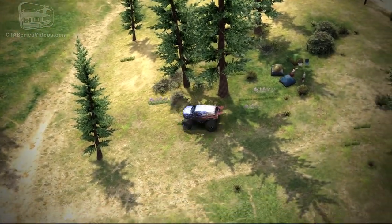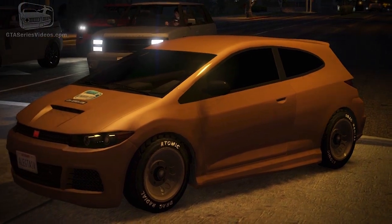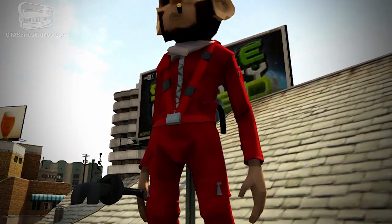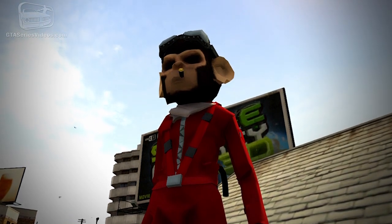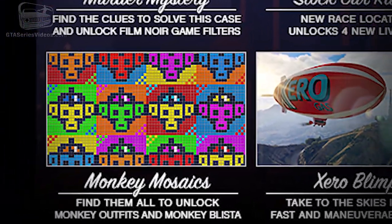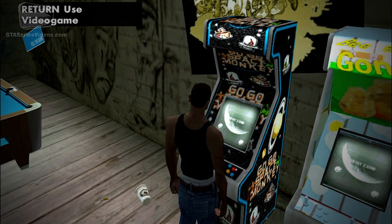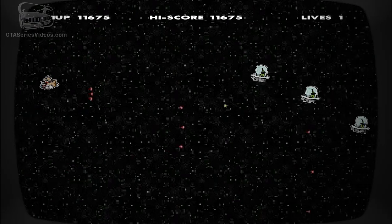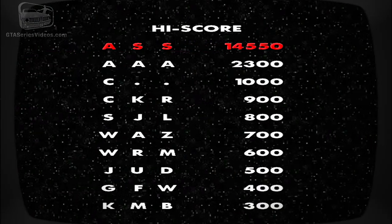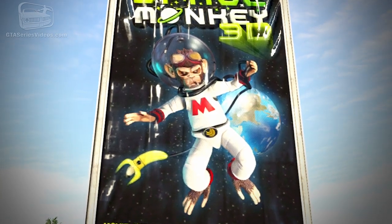There's also an exclusive Go Go Monkey blister for returning players, and new monkey outfits for everyone that are unlockable. By locating and photographing every monkey mosaic in town painted by some mysterious street artist, the monkey suit is yours. Both the blister and the outfit could be tied to the Go Go Space Monkey minigame from GTA San Andreas and the fictitious movie Space Monkey 3D, promoted across Los Santos in GTA 5.